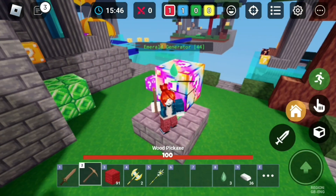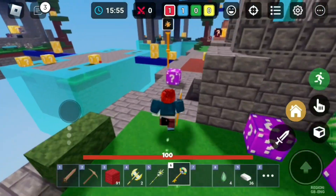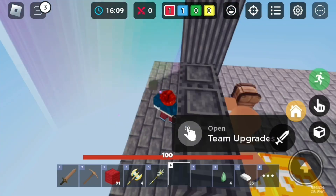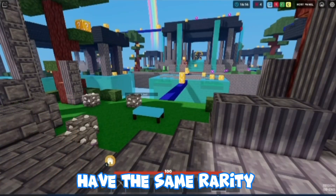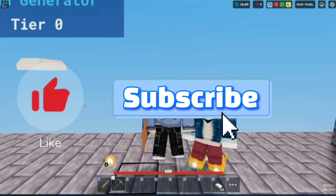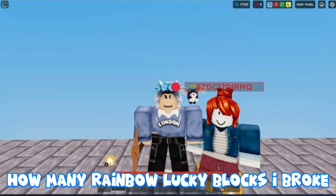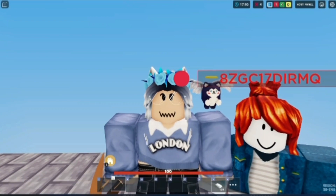We're gonna let my alt get the last one — it's in my base. Let's see if we can get another bow. Wait, I got the boots! So I think the boots and the bow have the same rarity. I hope you enjoyed the video — if you did, leave a like and subscribe. Let me know if you want to see rainbow lucky blocks in a normal match, and also guess how many rainbow lucky blocks I broke this video — whoever gets closest gets a shoutout next video!